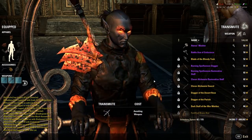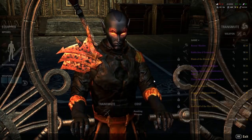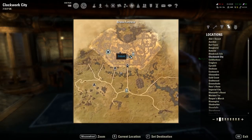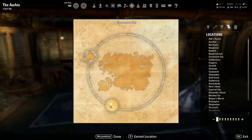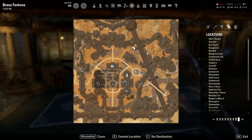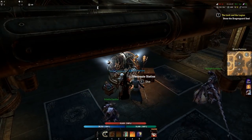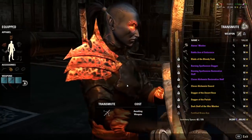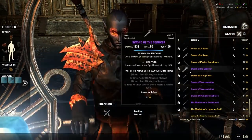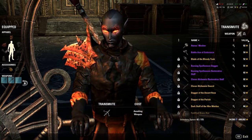For those of you who do not know, transmutation was a new system added in the Clockwork City DLC with a new crafting table located in the Brass Fortress, which can be found here on the map. This is the symbol for the transmutation station — you simply click E and now you have all of your weapons and armor in your bag that are available for transmutation.